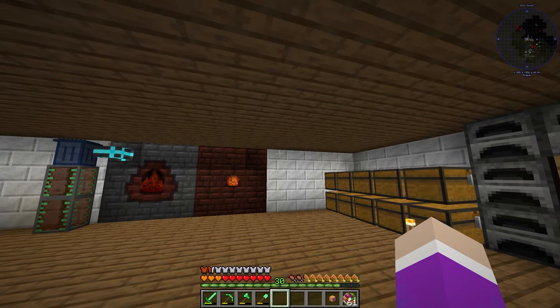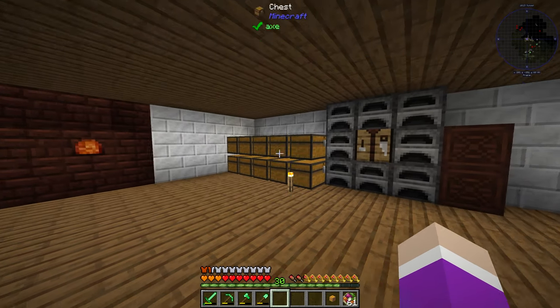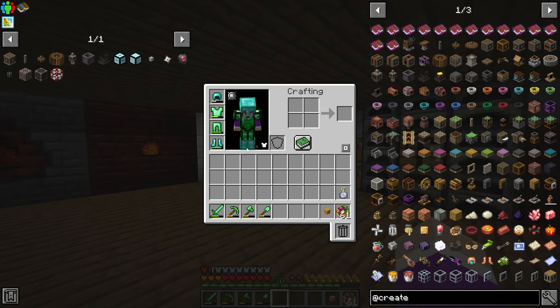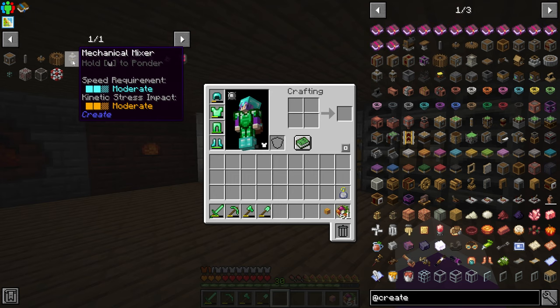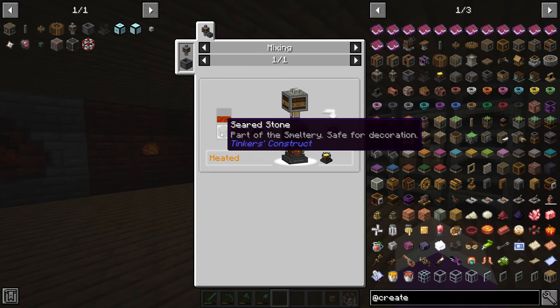Today we are going to be upgrading our storage and getting rid of all these chests. We're going to start Simple Storage Networks and make ourselves an obsidian colossal chest. We need to use Create to make a basic slate, which requires a dark steel plate, magic clay, and some seared stone.